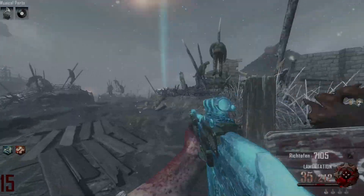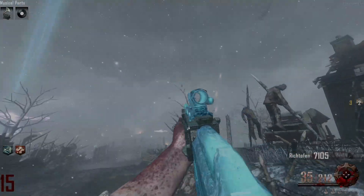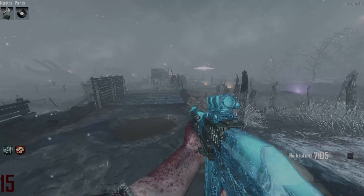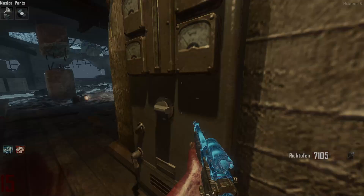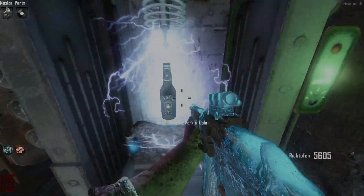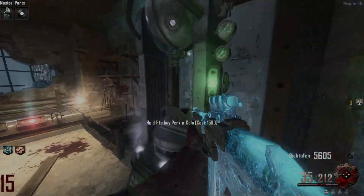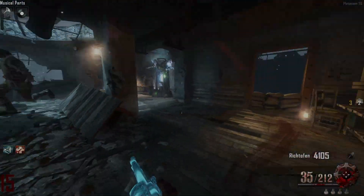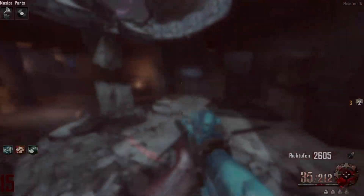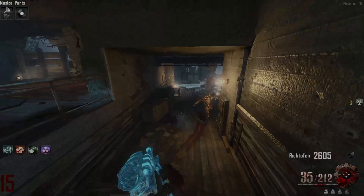Now we gotta wait for the Wonder Fizz to spawn back in - I saw the lightning over by gen 1, it's so far away with no Stamin-Up. I have like four Wonder Fizz spins left - please just let me be done. Dead Shot again - no! Okay Wonder Fizz, please, just give me something I need. Electric Cherry - yes! Now we just need PHD. One spin left - what do you give me? PHD - yes! No way!